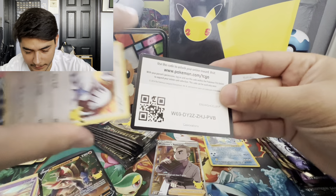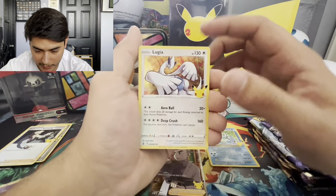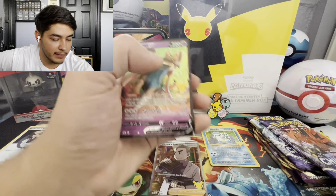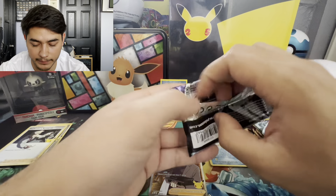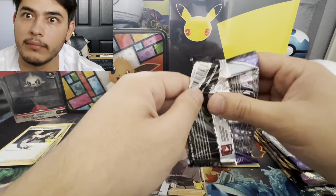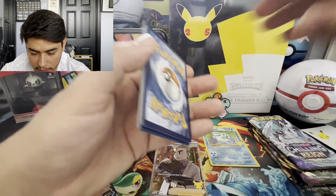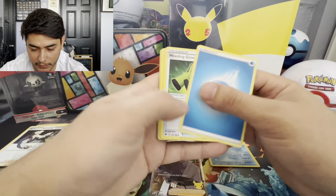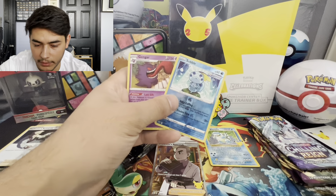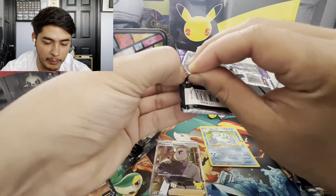One more celebration and then we'll jump to both Chilling Reign packs. Code card — I showed the QR code by accident, I'm sorry! No card trick. Lugia, Reshiram, Zekrom, and a Zacian V ultra rare. Then Chilling Reign — it's open. Card trick: one, two, three, four to the front. Going quickly. Gengar holographic — nice!